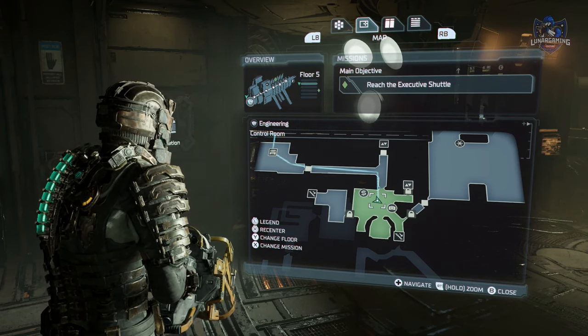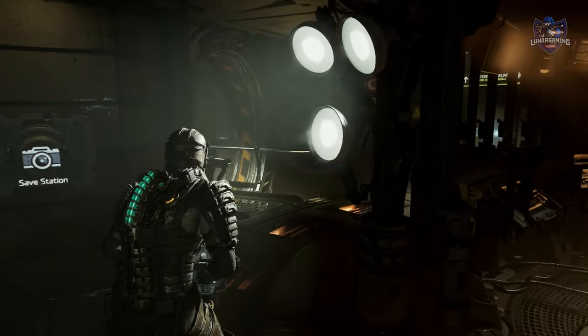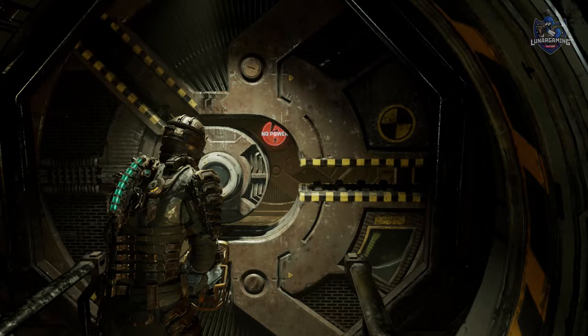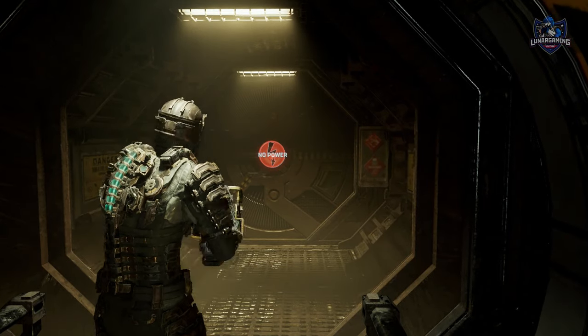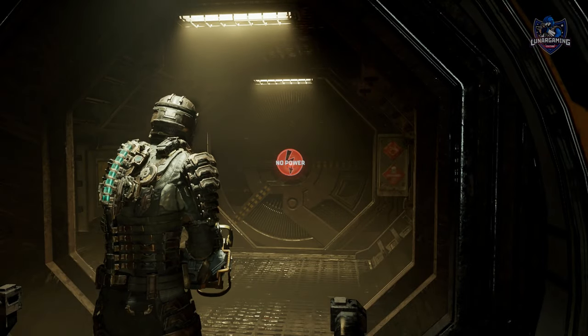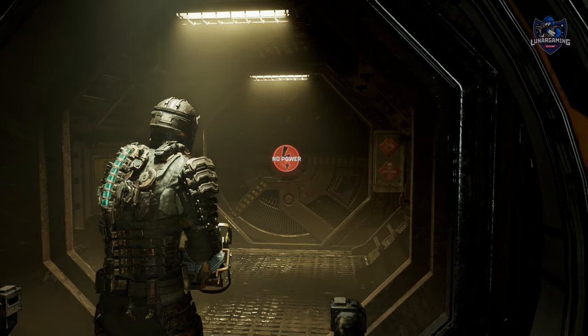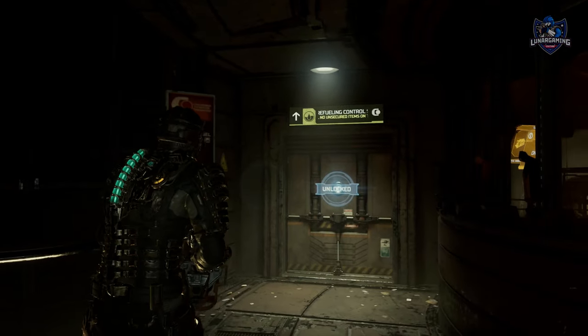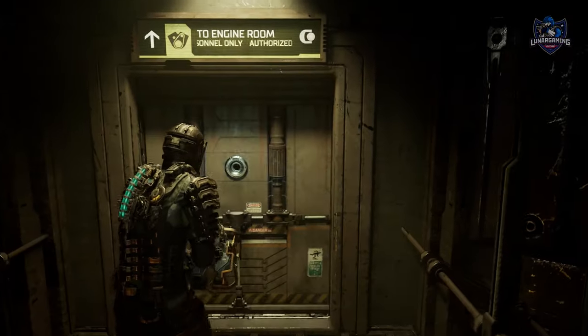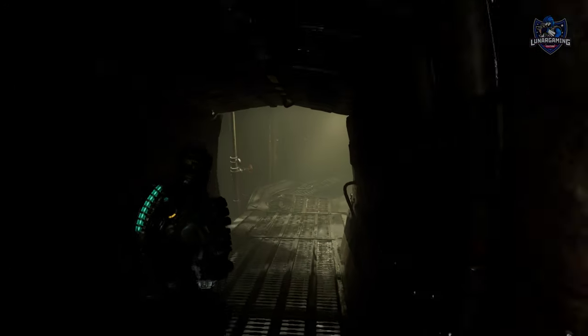Once you've got that rig, head back to the main control room. Now there is a door here which may be locked for you. You can go through there and get the rig quickly, but if this is locked then you will have to go the long way around. Before you go, make sure that you have a stasis pack and level three security clearance. Head into the refueling control room and take a left into the engine room. Head down the ramps and take a left to reach the control room.